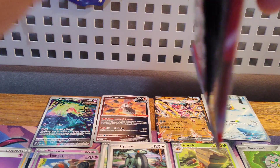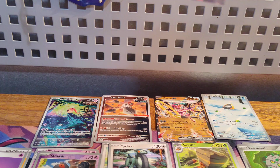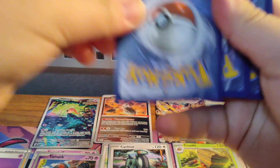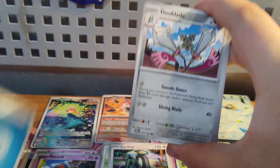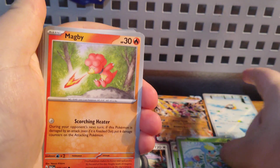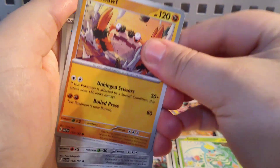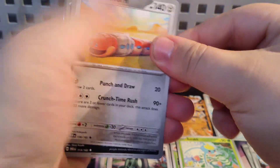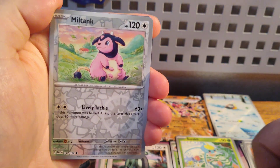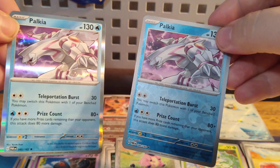Pack number three. Got a Water Energy, a Dewgong, a Surskit, Magby, Flamigo, Klawf, Orthworm, Absol, Palkia — and another Palkia.